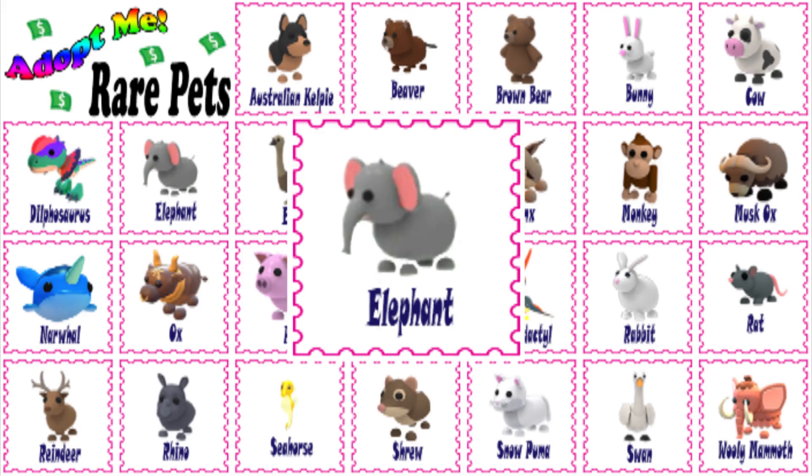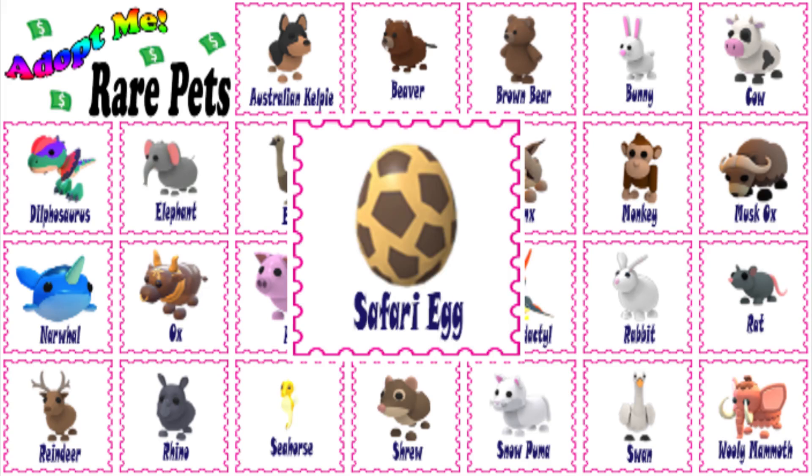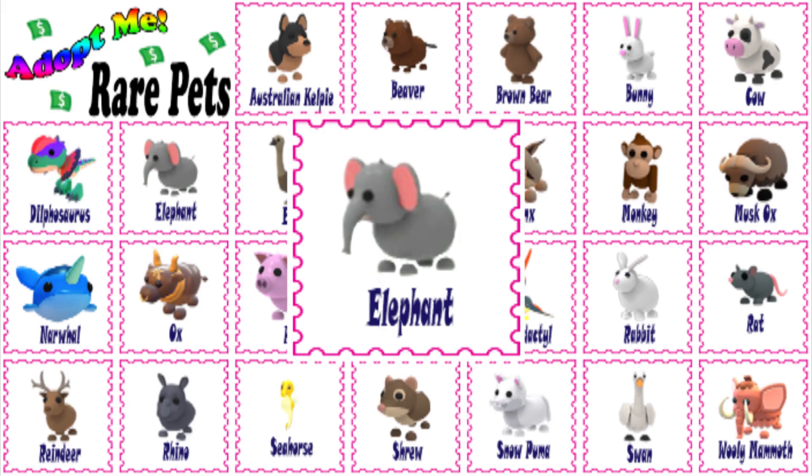The elephant was added into the game with the other Safari pets on July 5, 2019. It is now only obtainable through trading with other players, or by hatching one from a Safari Egg if the player happens to still have one.